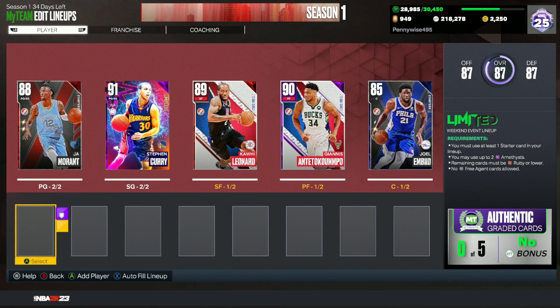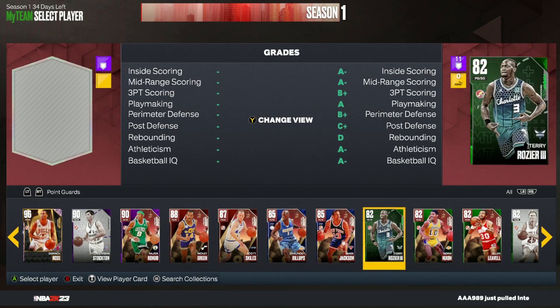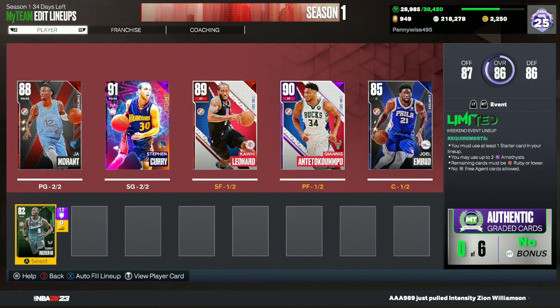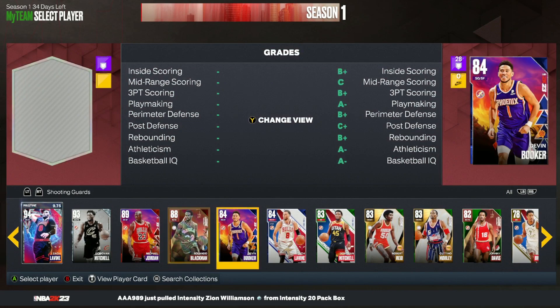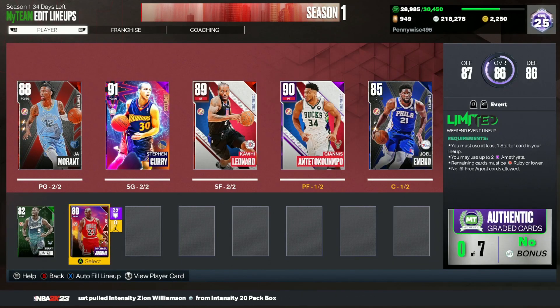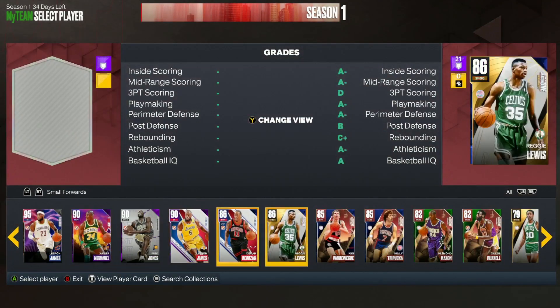For the bench, we can use ruby and below players. For backup point guard, I'd use Trae Young — especially if you have him up to sapphire, he's going to be a great backup. For shooting guard off the bench, I would go with Michael Jordan. He's still a very elite card and a really good defender, so he'll be our backup shooting guard.